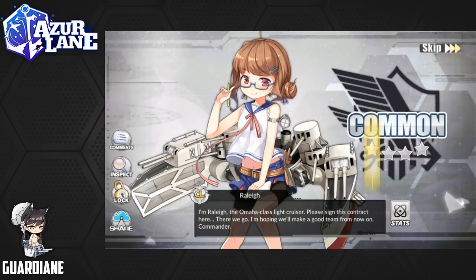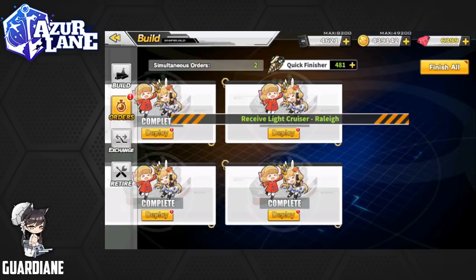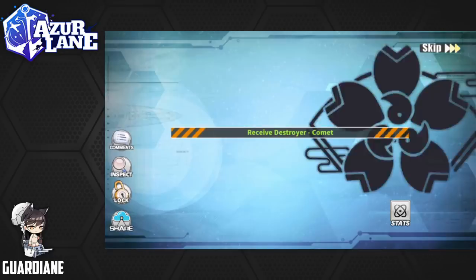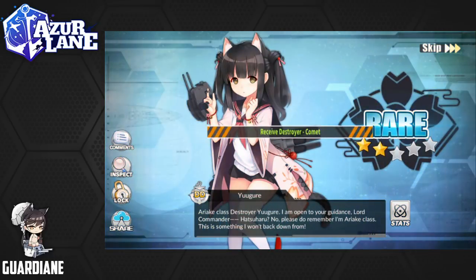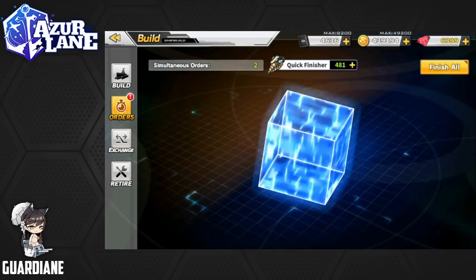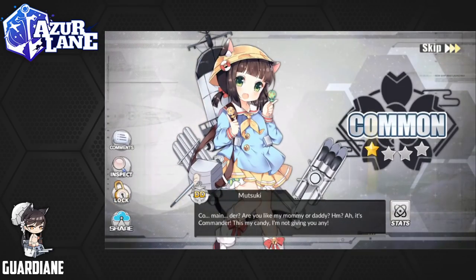First up is going to be a Raleigh, and then a Mutsuki, a Comet, a Yukure. The next grouping is going to start with another Mutsuki.